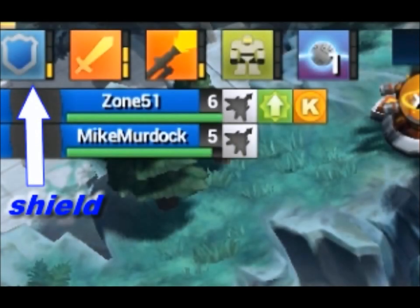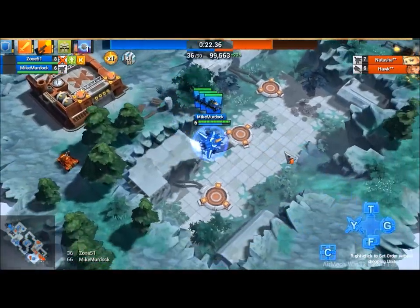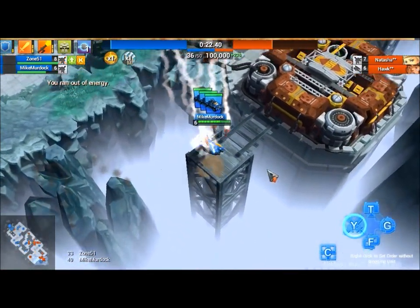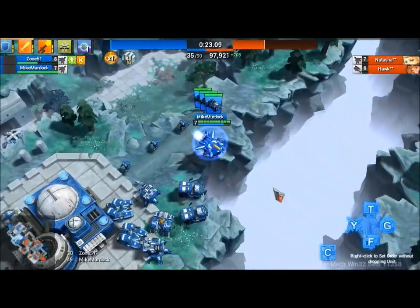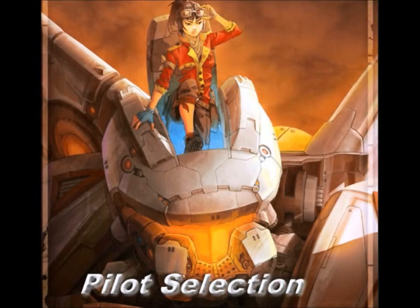The last upgrade is a shield. It envelopes your entire craft when upgraded and is quite useful against heavy firepower being shot at you. If you're carrying some heavy units, you can flip on the shield, drop them off, and hopefully it'll take enough damage for you to get out of there. Keep in mind this shield does not last for a long time, so you have to be very careful about it.